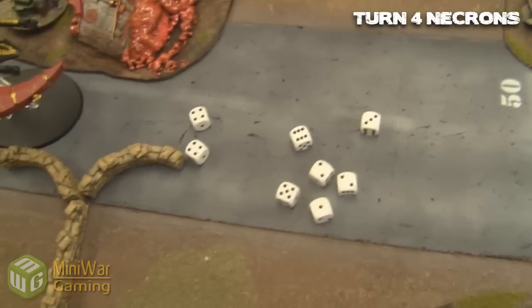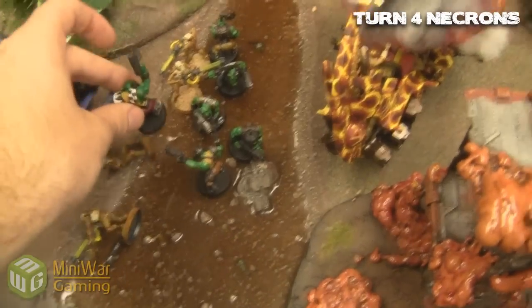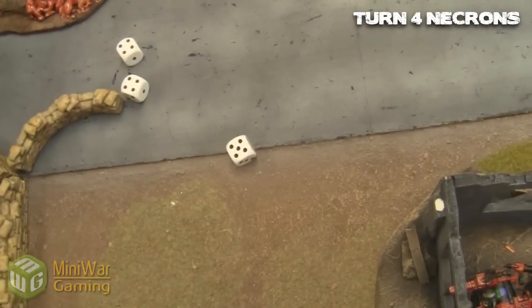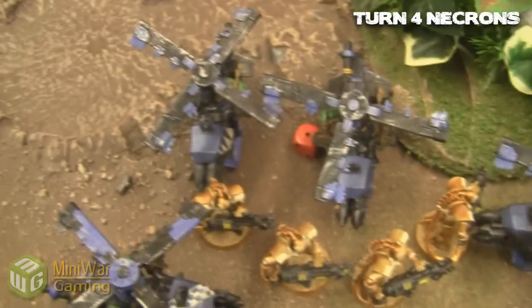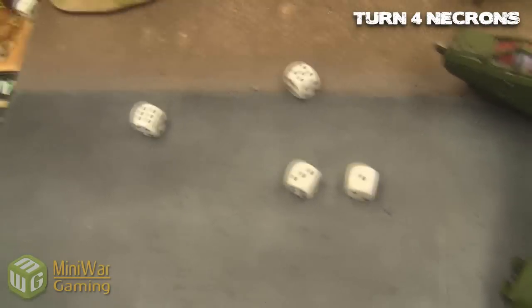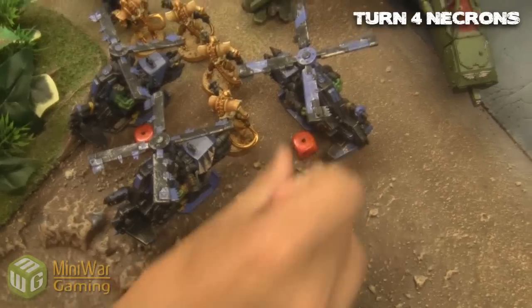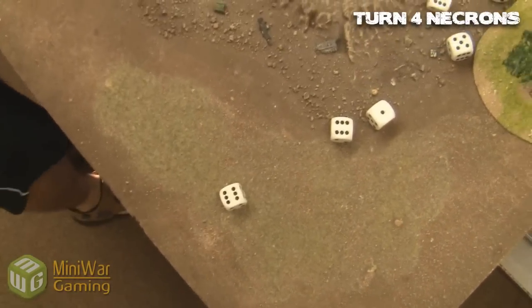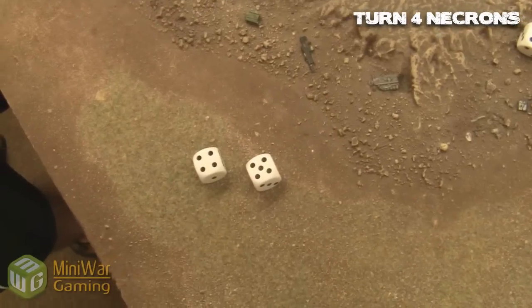Continuing on — the Boys look like they're going to succeed against these Warriors. They don't do too much damage, but the power claw comes in and kills the final one, although there's still one left. Now the Death Copters are against the Immortals. The Immortals get to hit first — he only does one more wound. Death Copters cause two wounds and two failed saves.